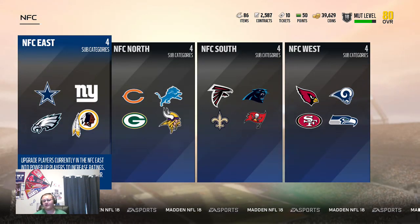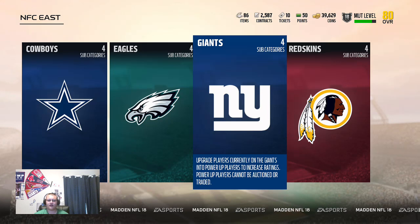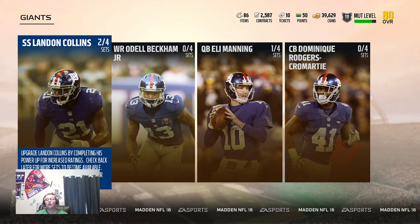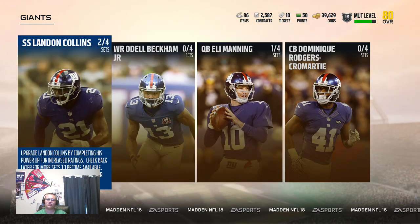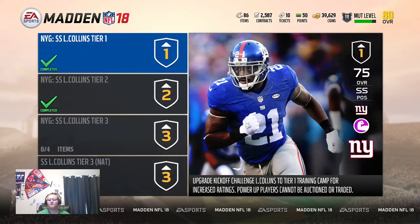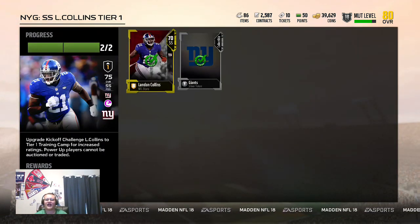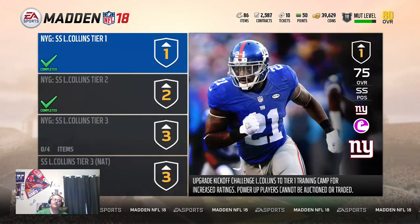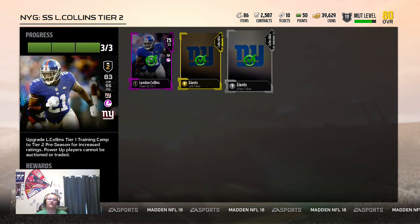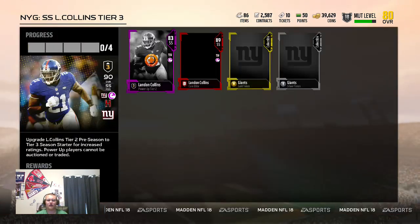Every team has four players you can upgrade — I'll show you the Giants since that's what I have progress on. Two are from the NFL Stars packs and two are random. Landon Collins and Eli Manning were the Giants Stars. So with Landon — you get your 70 Landon, put it into Tier 1 with a Giants Silver token, and that pops out a 75 Landon Collins. Then you go to Tier 2, you need a Giants Gold and Giants Silver with the 75 Landon, and now you have an 83 Landon.